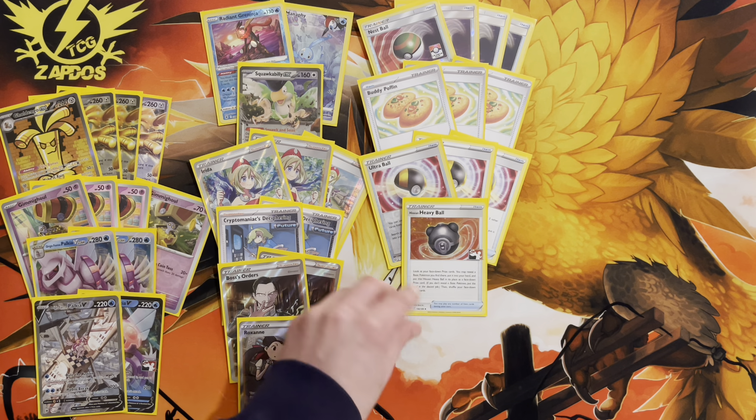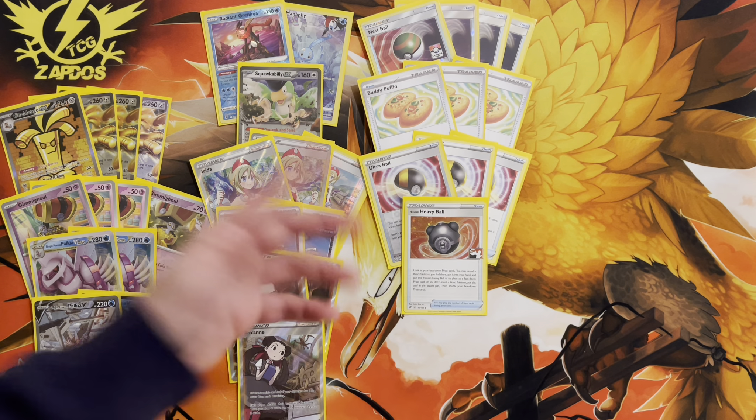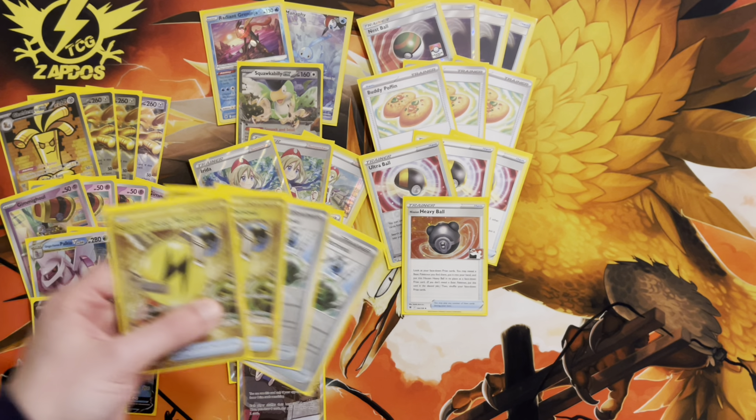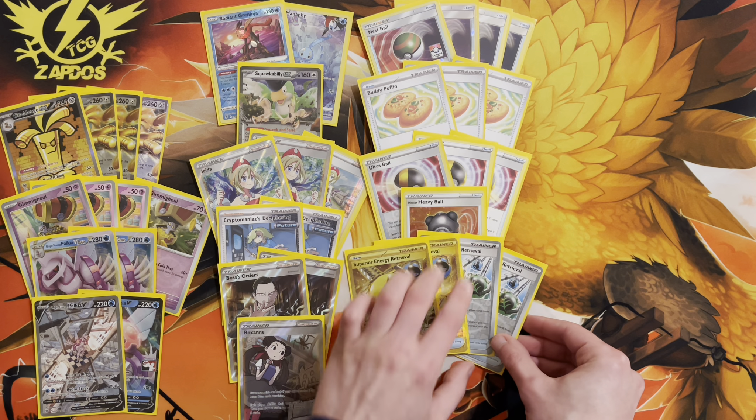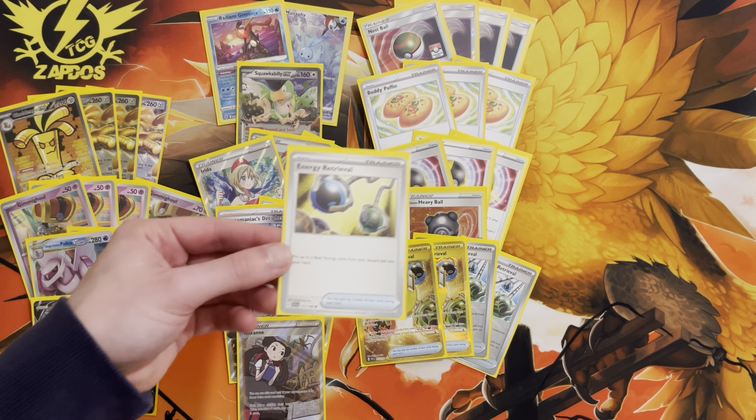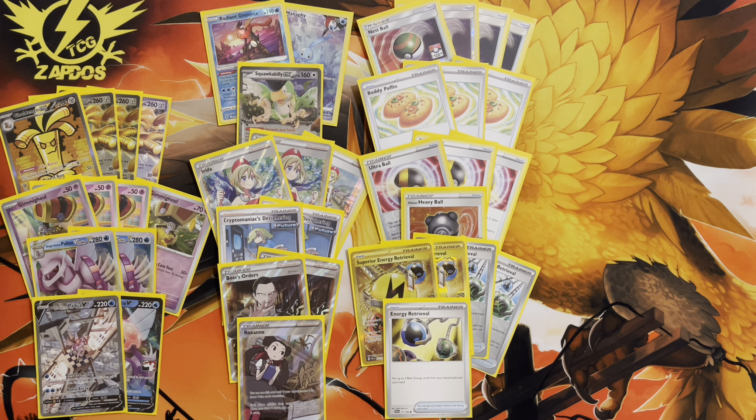There's one copy of Hisuian Heavy Ball. Sometimes Radiant Greninja, Squawkabilly, or Manaphy might be prized — Heavy Ball lets you retrieve a Pokémon from your prizes, which can be crucial in specific matchups. We're also playing four copies of Superior Energy Retrieval to recover four energies from the discard pile, since Make It Rain discards a lot of energy. On top of that, one copy of regular Energy Retrieval gives additional recovery so Make It Rain can keep dealing heavy damage.